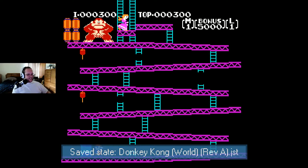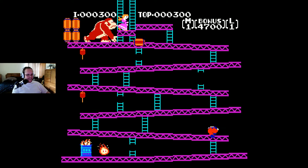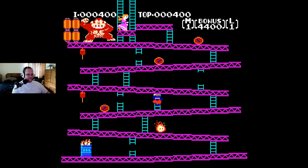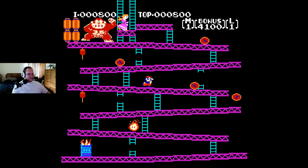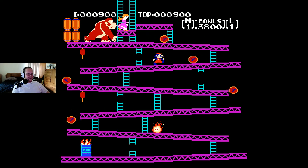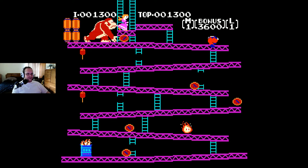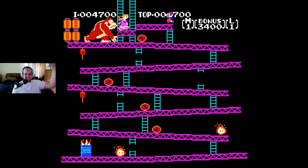He threw the barrel right in my face. Got that fire under me. So basically this first level, you just avoid the barrels, jump over them if you can, and try to climb the ladders to get to the top. You can also grab the hammers, which will prevent the barrels from hitting you, but you can't jump while you hold the hammer. And we made it — first level complete!